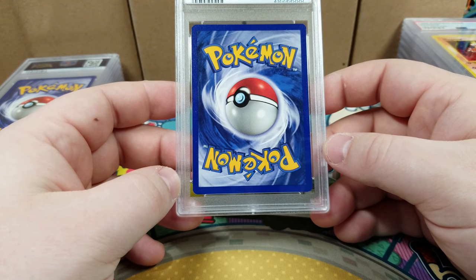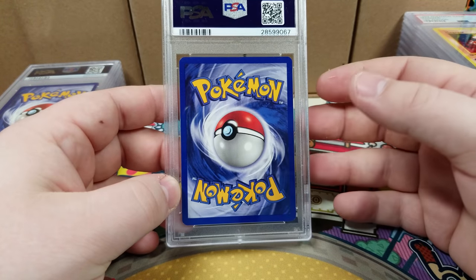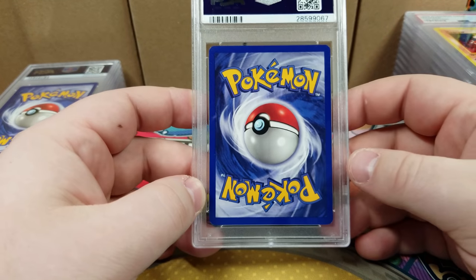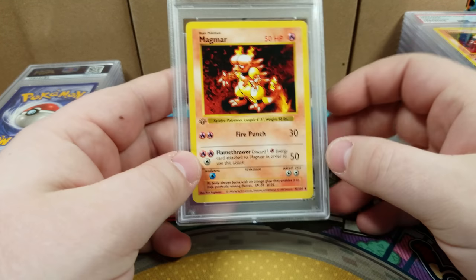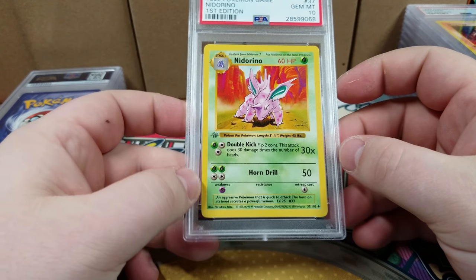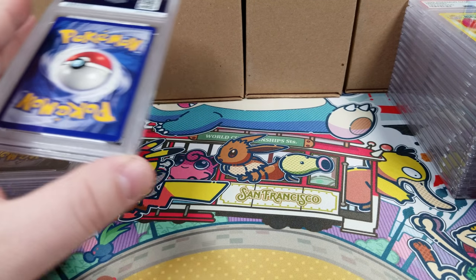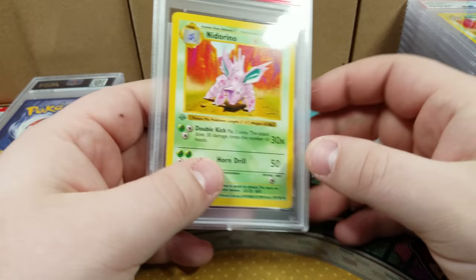Next up - PSA 10. That's a very well centered card, looks pretty good, really no edge wear, corners look great - this does look PSA 10 worthy to me so I agree. I think when you go through your cards just having an objective mindset - PSA is subjective when they grade, it's their own opinion. But if you approach it objectively you can say I agree or disagree. PSA is pretty good at what they do but they're human, they're not perfect. PSA 10 there - pretty good. Next up, Nidorino, and this is a gray stamp - does look slightly gray.